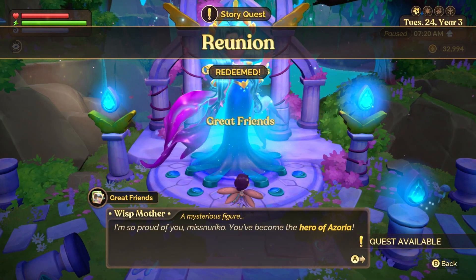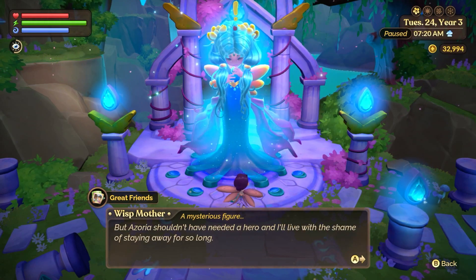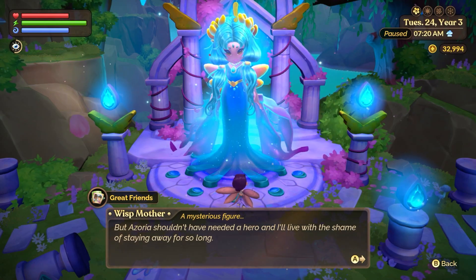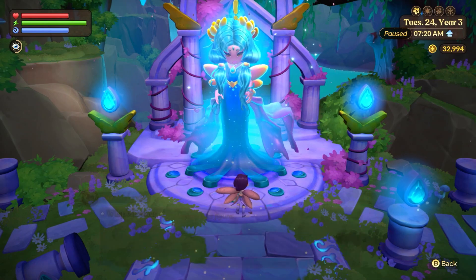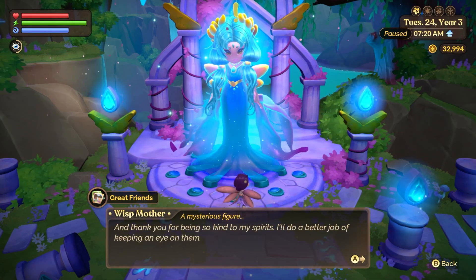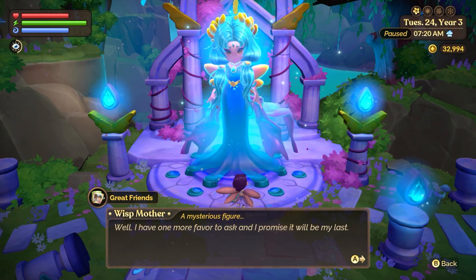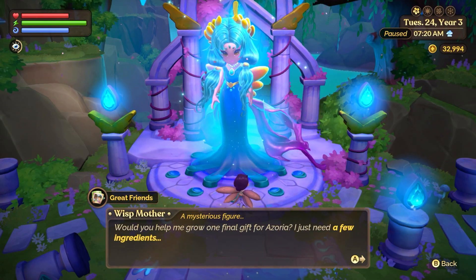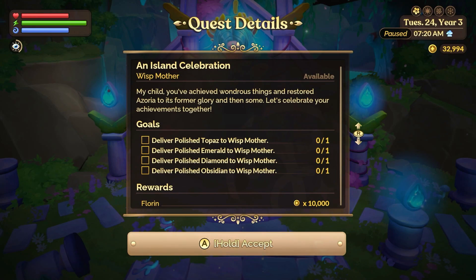The Whisper Mother gives us a letter. She says: 'You've become the hero of Azoria but Azoria shouldn't have needed a hero — I'll live with the shame of staying away too long. My absence caused magic to run wild and cut Azoria off from the world. Thank you for being so kind to my spirits.' She has one more favor — she wants you to grow a final gift for Azoria using a few ingredients, specifically polished gems. I had most of them but had to go get some diamonds or obsidian.